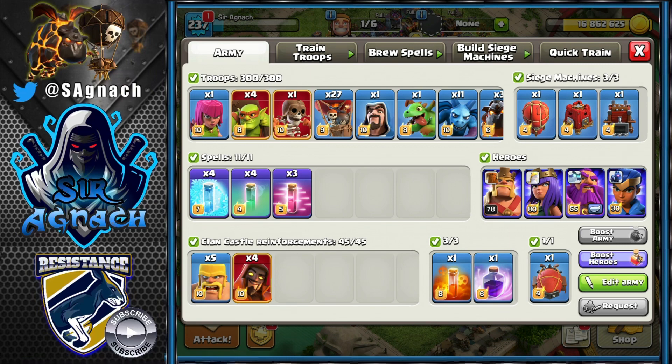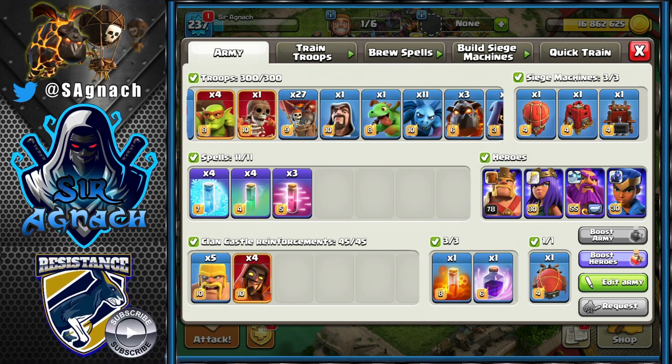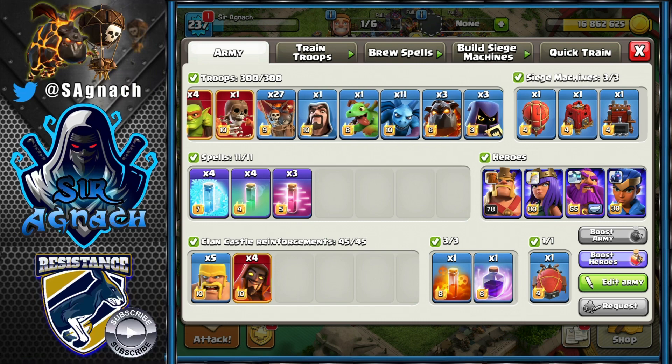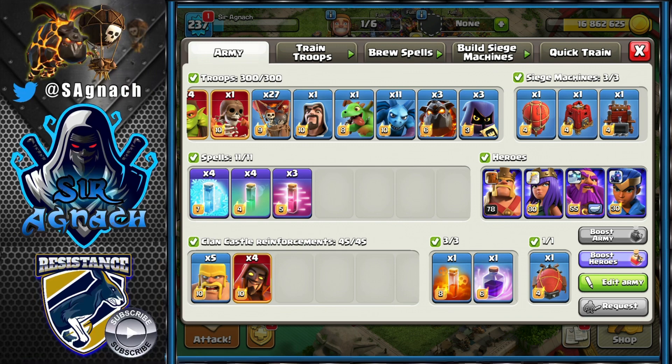I usually use one of the Lava Hounds as a tank for my blimp. I also add 11 minions for cleanup, and obviously in the CC you bring the blimp with four super wizards. Then you can add either Babs, Archers, or Goblins, whatever you prefer. Spells are four freezes, four invisibility spells for the blizzard — although sometimes you can get away with only three, depending on your angle. You also need three Haste, a Poison, and a Rage — the Rage also for the blizzard.